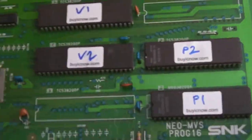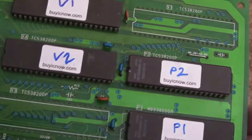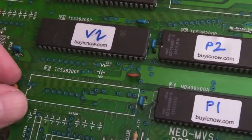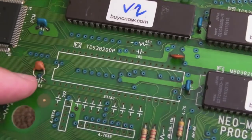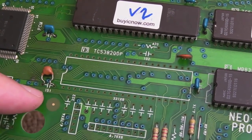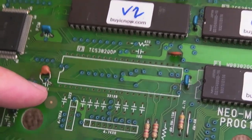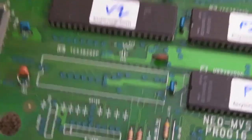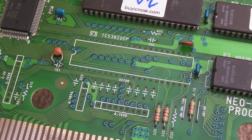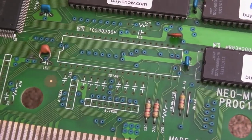It's a similar thing with this Fight Fever board - this was a Puzzle Bobble I converted into Fight Fever. I really don't fancy paying £150 for a copy of Fight Fever. I've tested this and the same thing happens: the 151 (150pF) cap is there, and you get very random PCM glitches on this game on this board. Swap that out for a 47pF cap and you're all right.